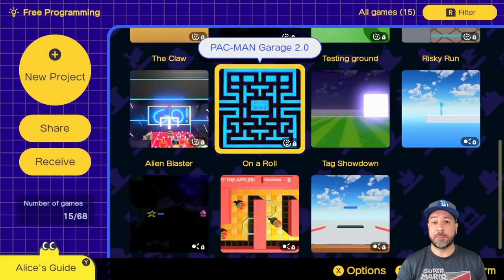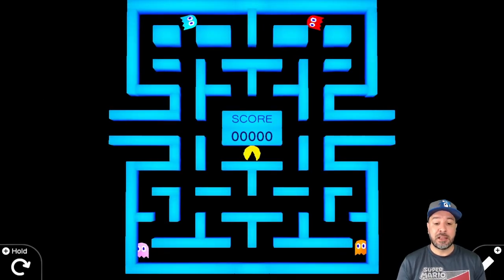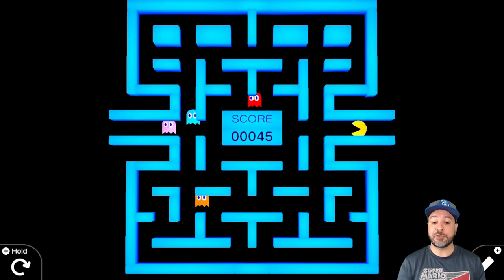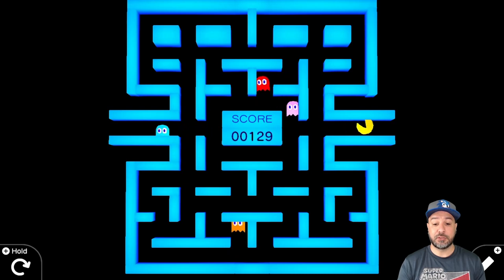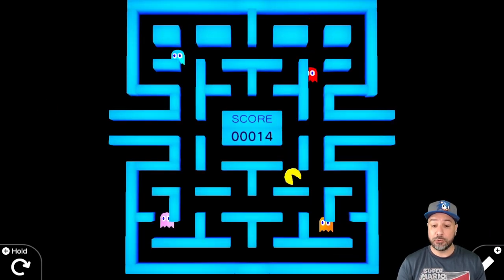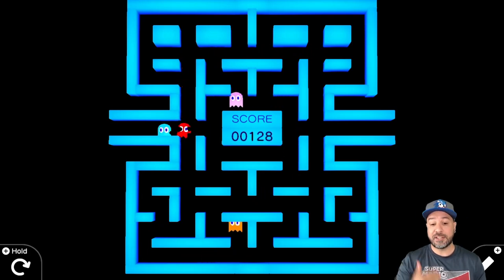Before we get to my favorite game, there's one last one I want to show you: Pac-Man Garage 2.0. Unfortunately it's a survival game — all you do is your score goes up as you move around and survive. The longer you survive, the higher your score. What really impressed me about this game is the AI. All the ghosts act pretty much like real Pac-Man ghosts — the red one follows you around as close as possible, just like the real red ghost, and the blue one tries to head you off.